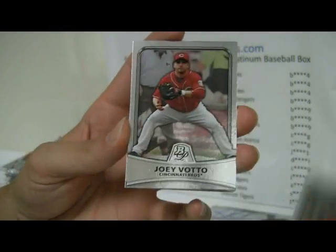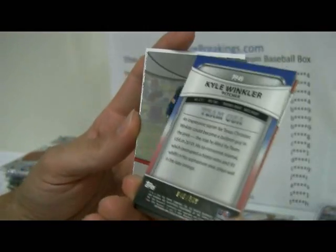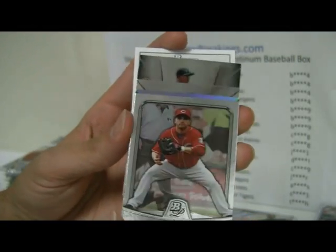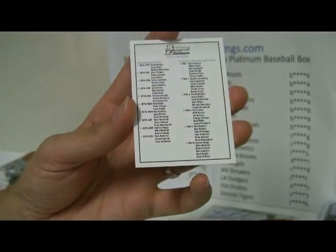Josh Hamilton, Joey Votto. Then a Gold Kyle Winkler under the Votto — that Gold is number 48 out of 539. And then below that is a George Springer for the collegiate team as well, so that'll also go to Votto and the Reds. And then a heck of area for the Blue Jays.